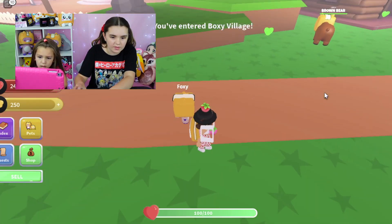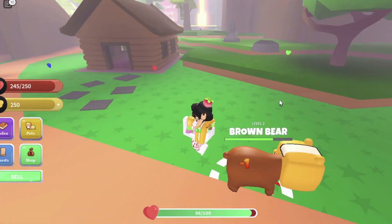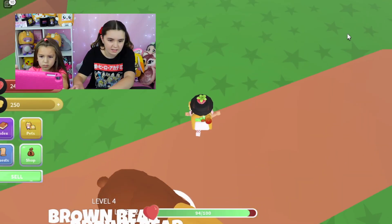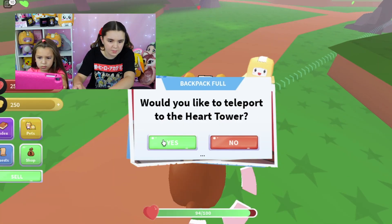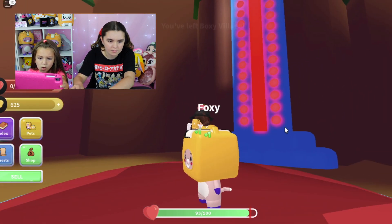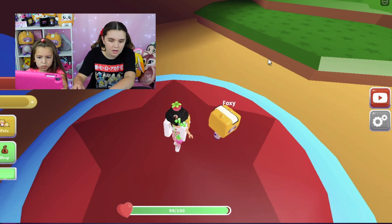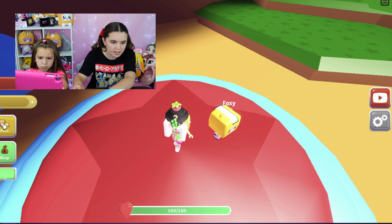The brown bear — oh no, you've entered Boxy Village! Boxy Village, let's go! Come on Foxy. Do we like to teleport to the heart tower? Yes. So I think when you get to the heart tower it exchanges your hearts and you get money to buy more — so you can go get new pets.